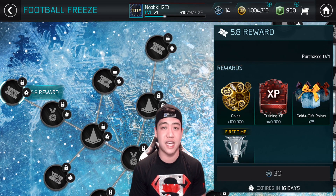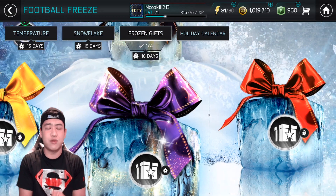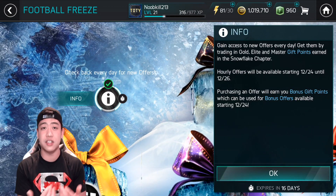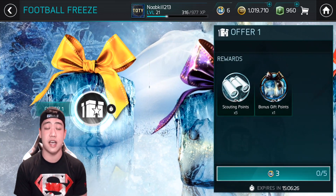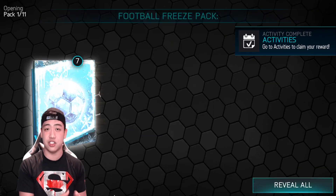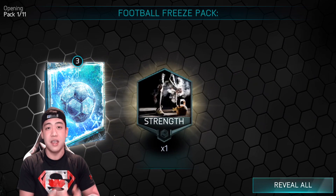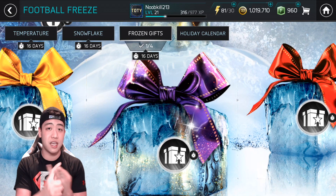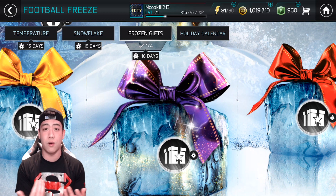There is also a gift tab — and what are the holidays without some presents? In the gift tab you can turn in gift tokens, which you can get either by buying packs in the store or from rewards in the snowflake tab. As of right now there are three gift types: the red gift, the purple gift, and the yellow gift tokens, which you can exchange for whatever rewards you choose.